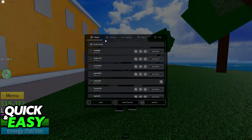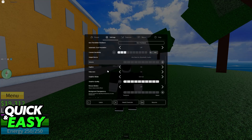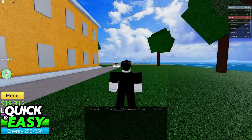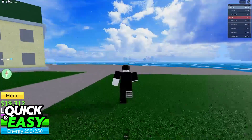Now, if you actually go into the settings of Roblox itself and browse through all of them, you will notice that there is nothing related to changing these key binds. You can change the movement mode and the camera mode, but besides this, there is no way to actually change the specific buttons used for actions inside of Bloxfruits.